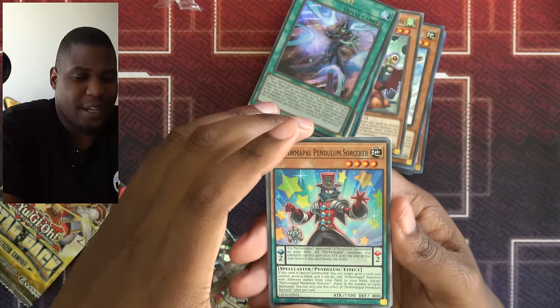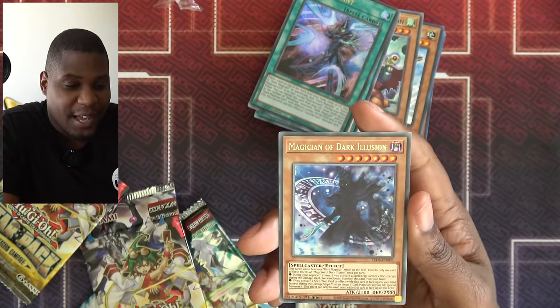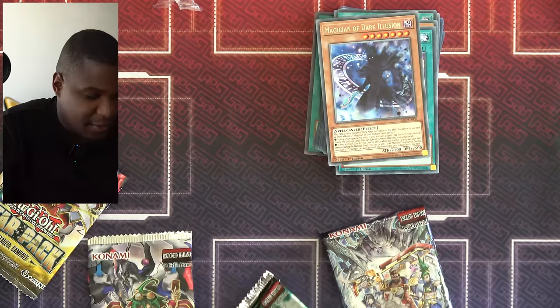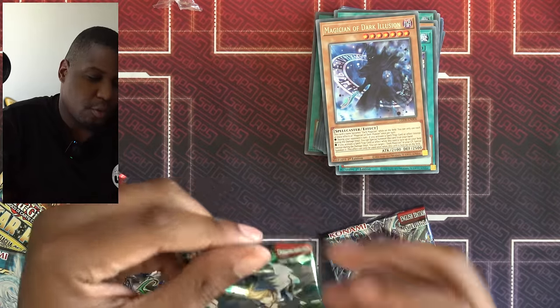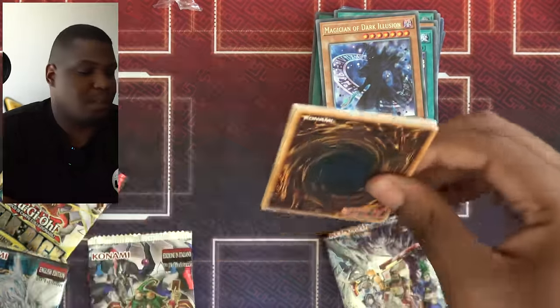Pendulum Sorcerer — I think I actually already have one of these, so it's cool to have a second. Magician of Dark Illusion — this guy counts as a Dark Magician. Finally, time to run Dark Magician! Let's do another Legendary Duelist — we'll do the Wind Pack. I don't remember there being anything really great in this set, but there are Speed Roids in here.